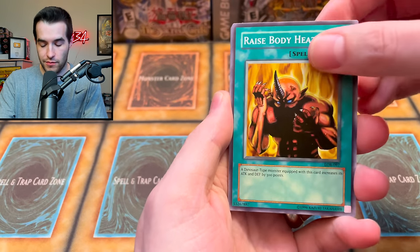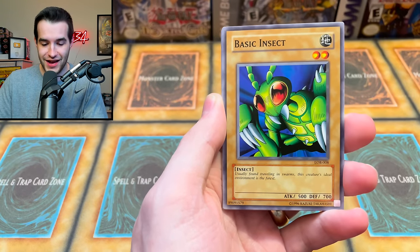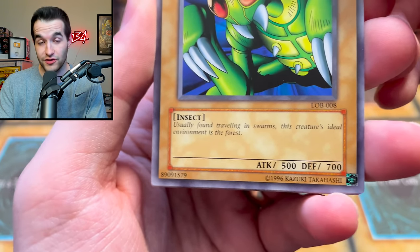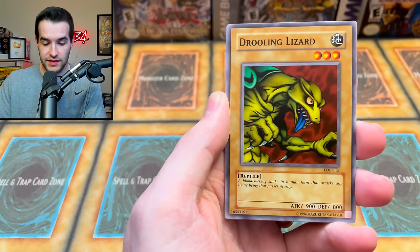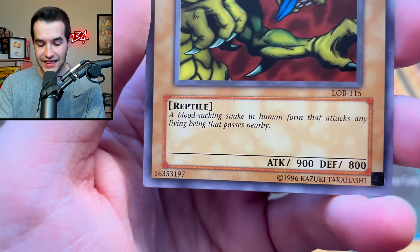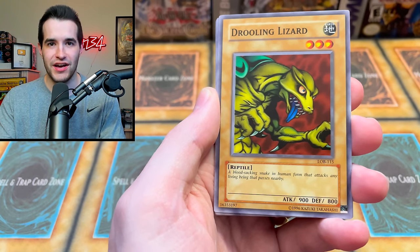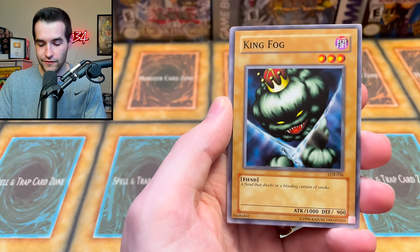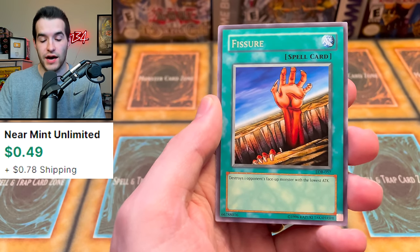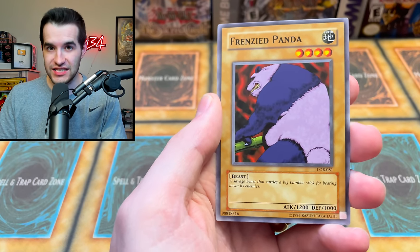Here we go — last pack! Fire Grass, Armored Starfish, the Basic Insect — flavor text says 'usually found traveling in swarms, this creature's ideal environment is the forest.' The Drooling Lizard — 'a blood-sucking snake in human form that attacks any living being that passes by.' Wait, he's a lizard, not a snake — that's weird. King Fog, the Electro-Whip, Fissure — good rare. And the final card will determine if I beat the viewers in this pack battle.